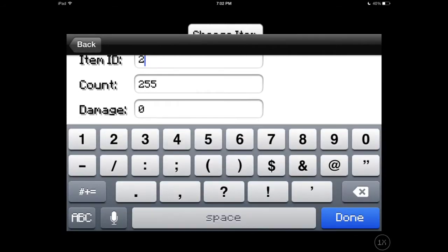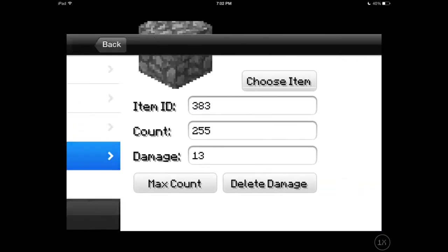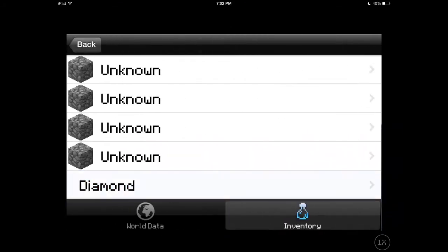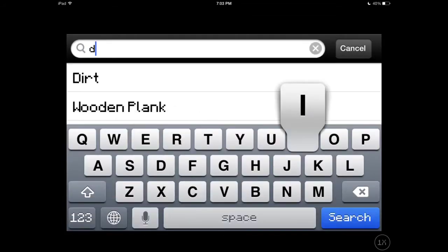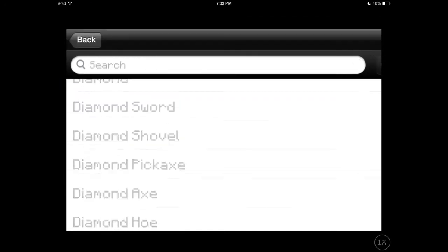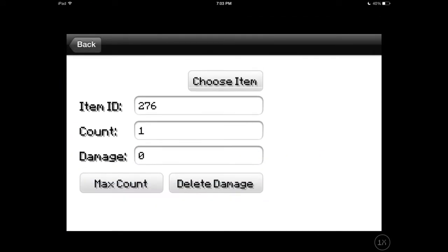Then 383 with a damage count of 13 - I'll just add another one for the fun of it, 383 damage count 13. Then for good measure I'm going to add a diamond sword. You can use a search command like 'diamond sword', which is exactly what I wanted, and then I'm only going to set the count to one.